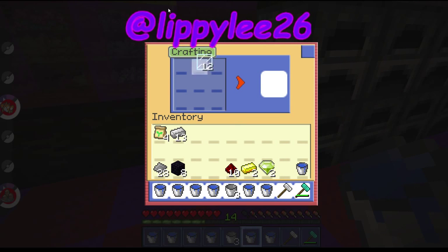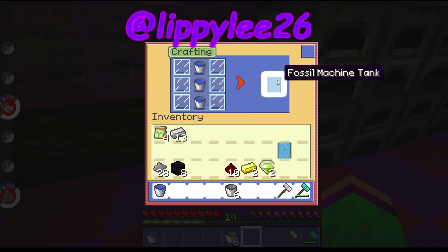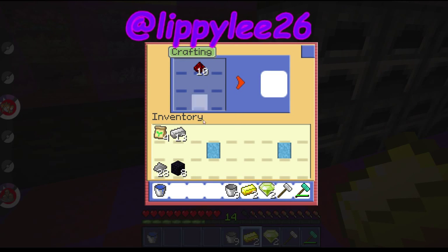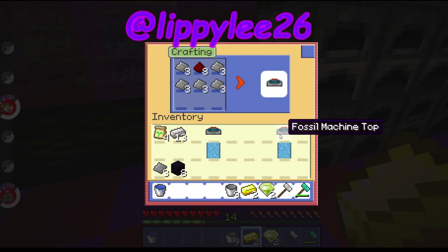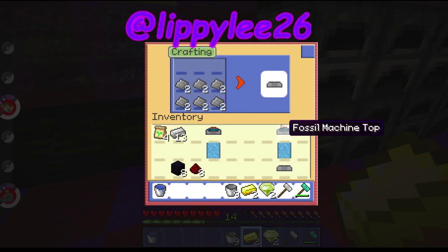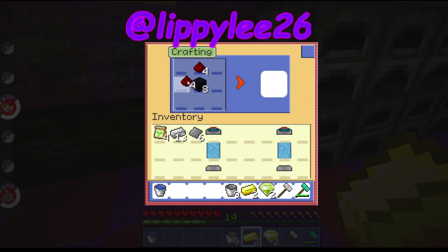Basically, you need to make 2 fossil machines again. Put the plates equally across, then put the buckets in — the buckets are the most annoying because they don't stack up. Make the top like before, make 2 of those, then flip them over and make 2 bottoms again. Then you need to make 2 computers again. Now I've got my 2 fossil machines.